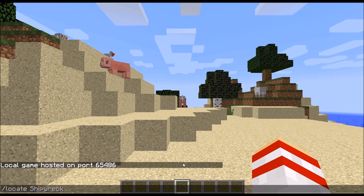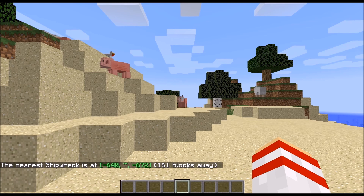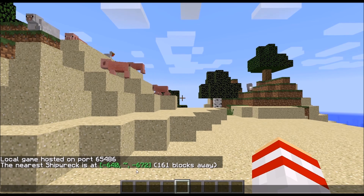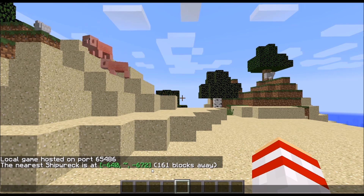Once you've entered the command, you'll see that you've been provided with coordinates for a shipwreck, expressed as X, Y, and Z values. In this case, the coordinates provided for me are X minus 640 and Z minus 672. The middle Y value is left unknown, but it really isn't important.